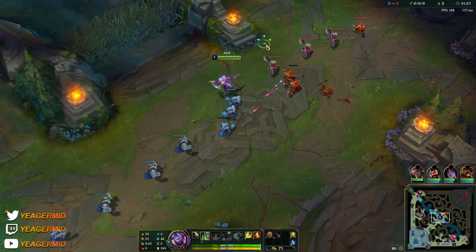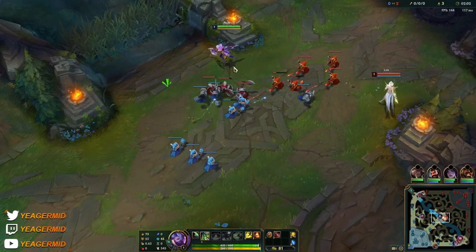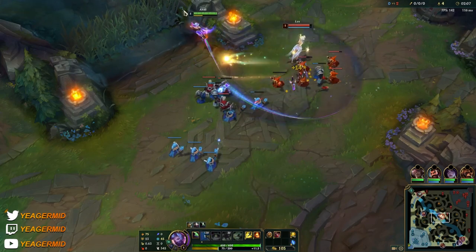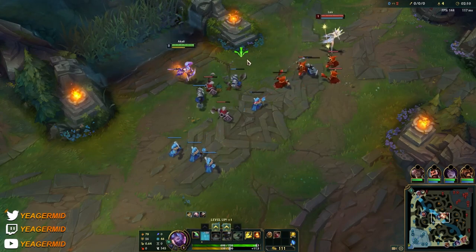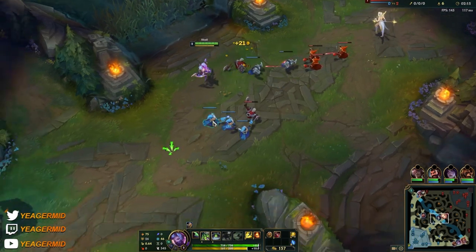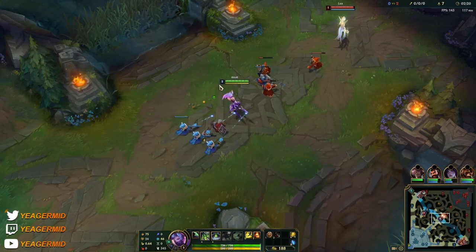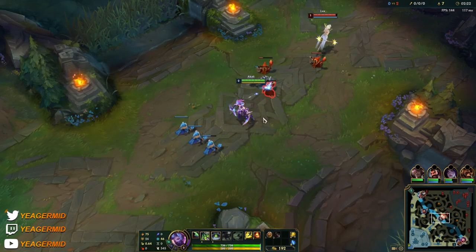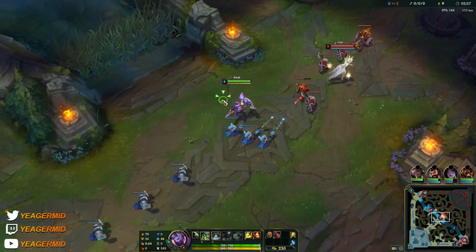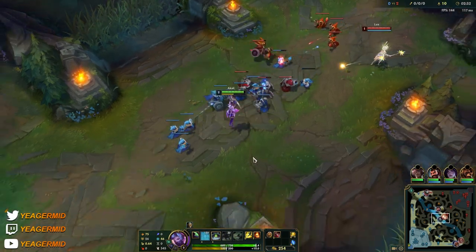In the early game, your Q costs 130 energy and you have 200 energy at this point, so you can only use one Q and then you have to wait a while before you can use it again. So the early game is absolutely awful — you're not looking to fight at all. You just want to try to use it to last hit, and you will also get poked down a lot. We are starting off with a Doran's Shield and also running sustain runes in the Resolve tree with Second Wind, to give us decent sustain to survive the early laning phase against ranged matchups.